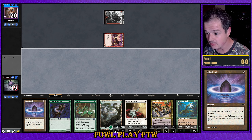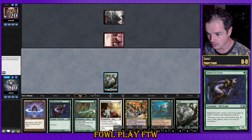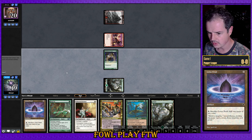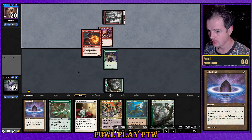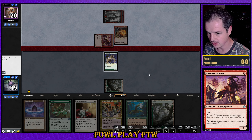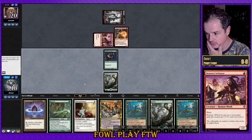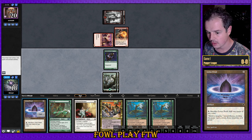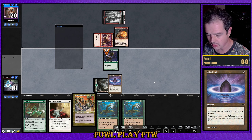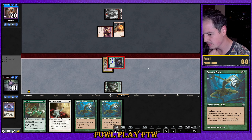If we get this Armadillo Cloak online particularly early, it's going to look pretty good for us. We might be better off saving the Lotus Petal so we can Armadillo Cloak over the Ethereal Armor potentially. We'll scout and hold on to the Lotus Petal for now. Burn has Kessig Flame Breather — I do believe Burn got a particular buff recently as well, so we have to be a little bit scared of them.